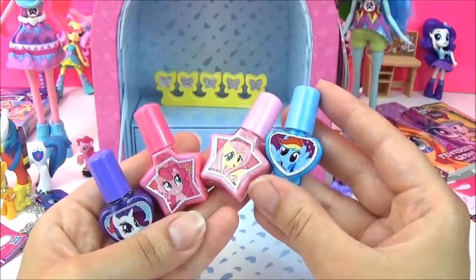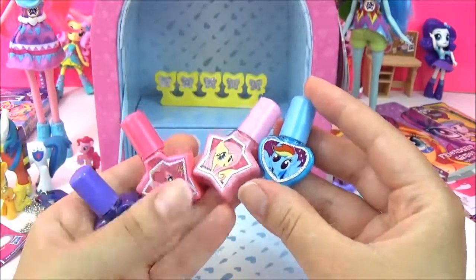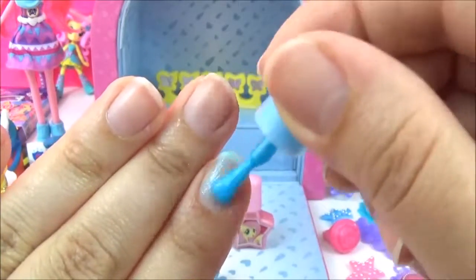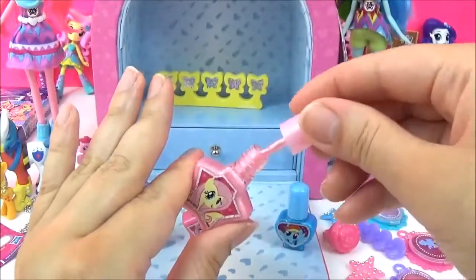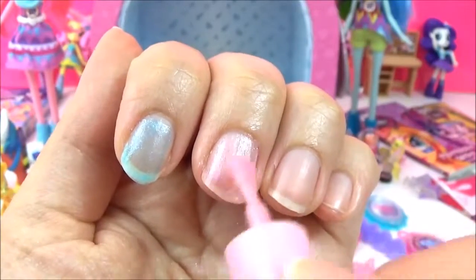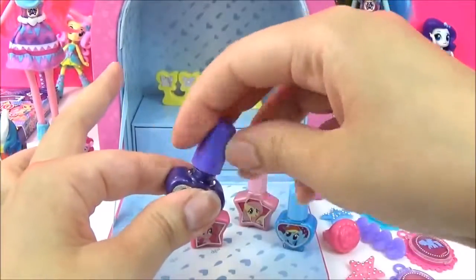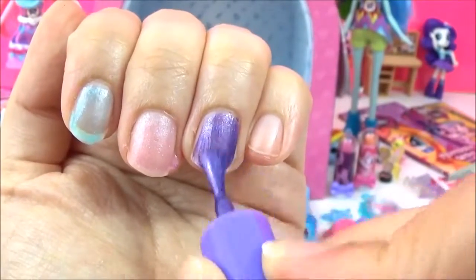Time to check out the nail polish! And we have Rainbow Dash, Fluttershy, Pinkie Pie and Rarity! Let's start with Rainbow Dash - that is such a nice blue, like an icy blue! Time for Fluttershy's - really nice pastel pink! Oh, that is so pretty! It looks almost clear but it's got this pale glittery pink to it! So nice! Let's give Rarity's purple a go! Really nice purple - a strong purple colour!